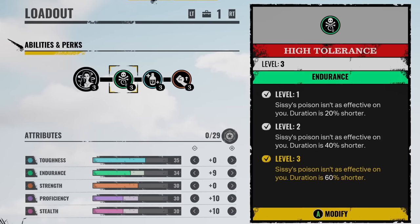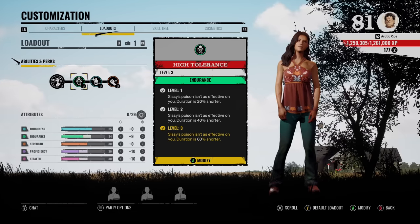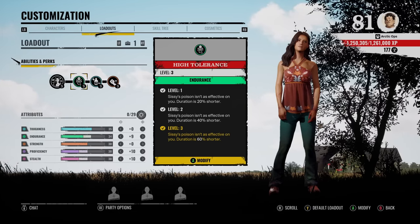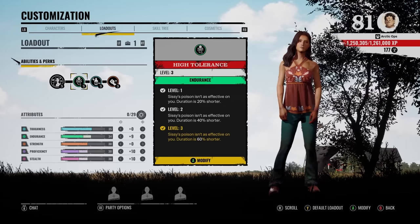This perk right here — High Tolerance. Sissy's poison isn't as effective on you, and the duration is 60% shorter. This perk is really good against Sissy's poison and basically counteracts her ability. In a way, this is similar to Bomb Squad — you know how Bomb Squad can disable the Hitchhiker's traps? Well, this perk can just disable the poison, pretty much.